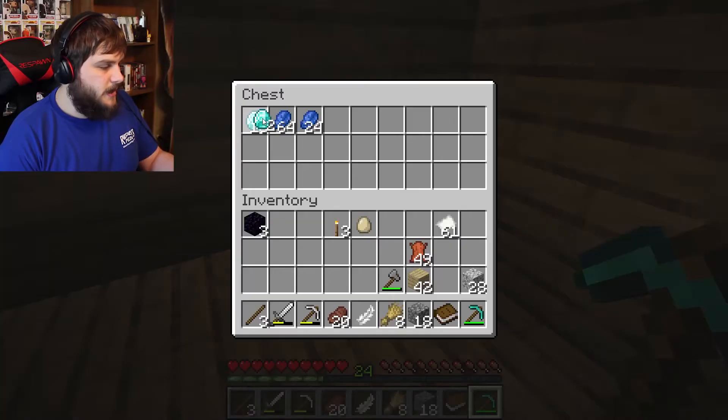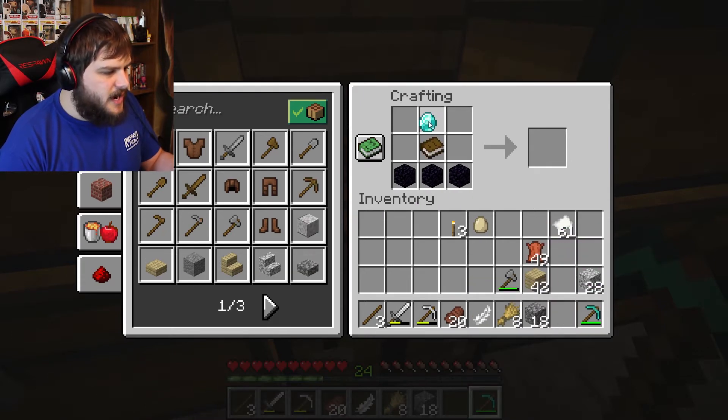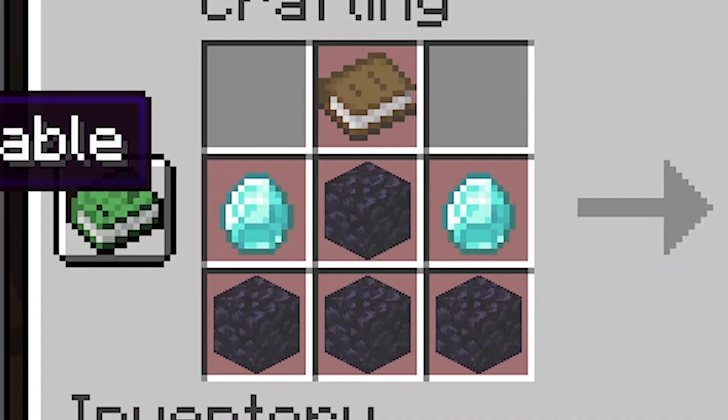And now I'm hungry. I just need one diamond. And now, the moment of truth! We're going to put down a ladder of obsidian, a book, and a diamond! That should have worked. I need four obsidian! Are you kidding me?